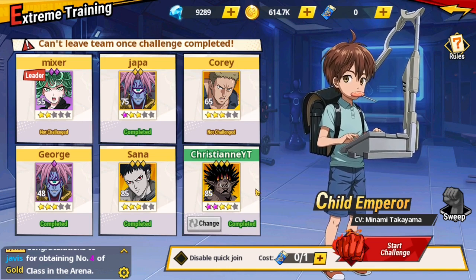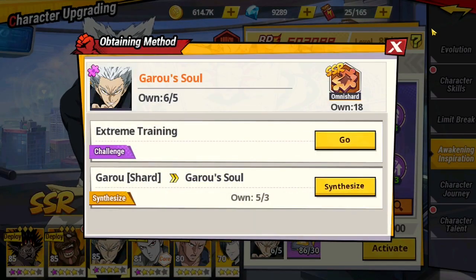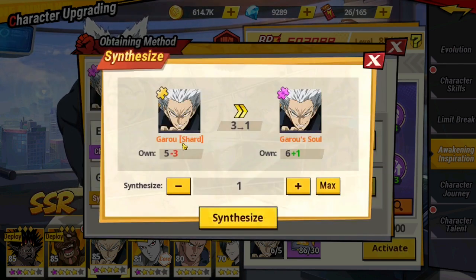Important note for free-to-play and pay-to-win players: regular character shards are more important than character souls or purple shards. Synthesizing your regular character shards into a character soul is not advisable — never fuse or synthesize your regular shards for souls, because purple shards are easier to obtain than regular shards. Synthesizing your shards to soul is a big no.